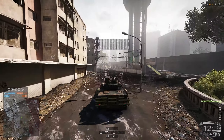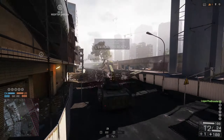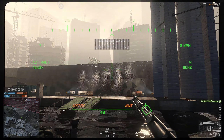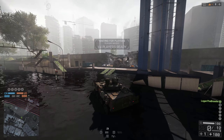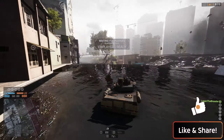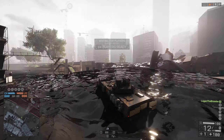On the map Flood Zone, you're playing much of your time on top of buildings, and there's a reason for that. If you want to activate the Levolution on this map, all you need to do is blow up the dam that keeps the water away. Blow this up and it floods the map. Personally I like the map without the Levolution activated, but if you want to try, just go to the dam with a lot of explosives.